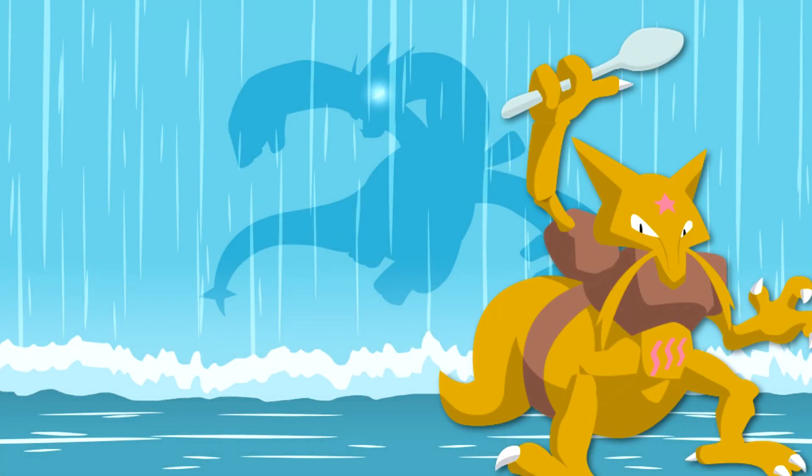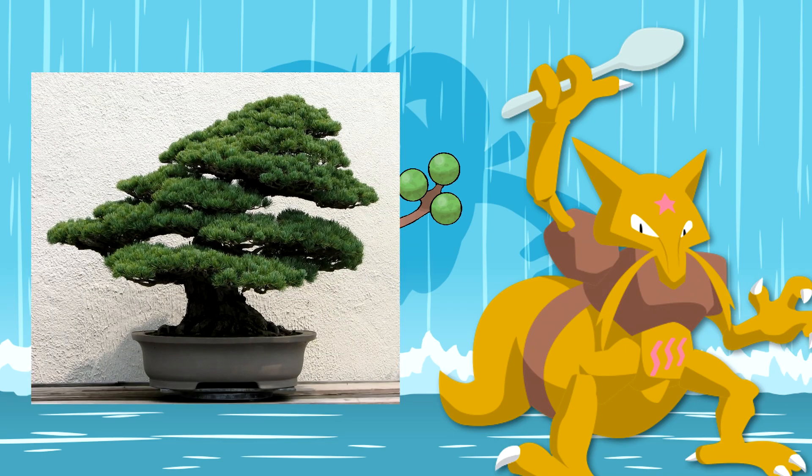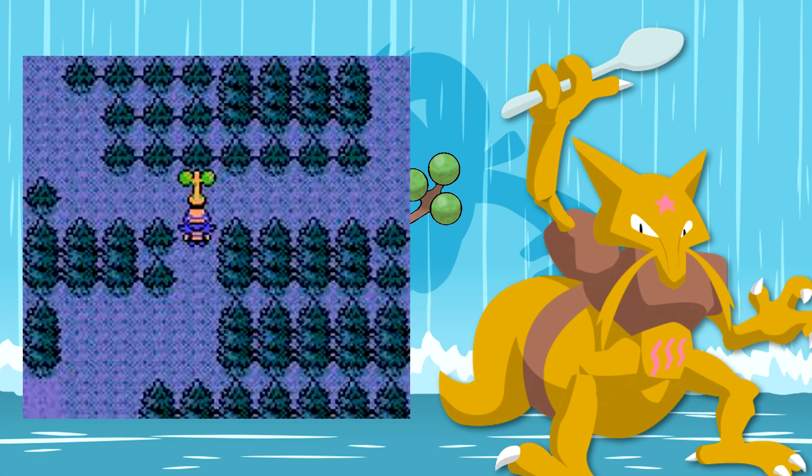Next up we have two Pokemon in the same evolution line, Bonsly and Sudowoodo. Look at these things — I see trees. Bonsly is the Bonsai Pokemon, which is a type of tree, and we all know the Sudowoodo story of Generation 2. It's the Imitation Pokemon, and it likes to imitate trees.